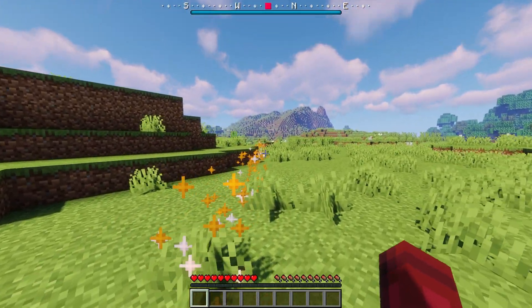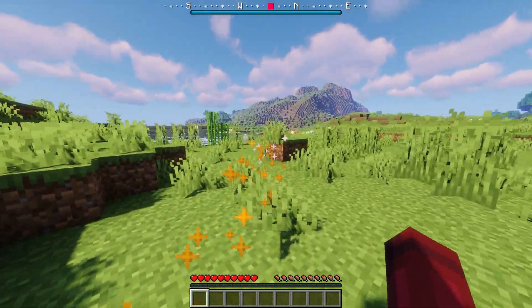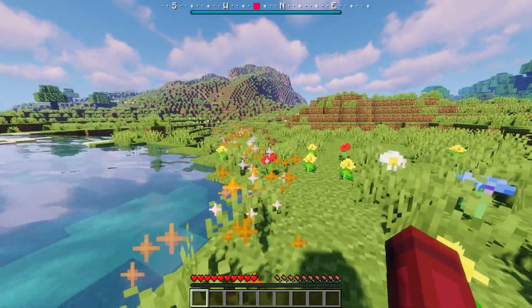This plugin helps you reach locations such as your base if you're struggling to find your way back to it. You can set a warp with a conventional plugin and simply teleport back, but if you want to keep the survival experience of not being able to teleport easily like that, this plugin is perfect.